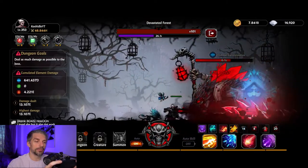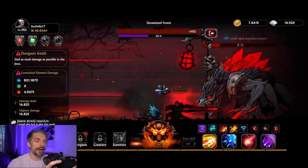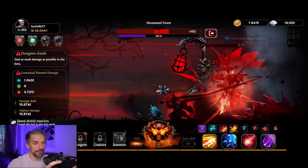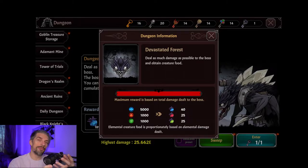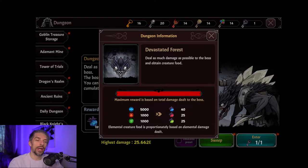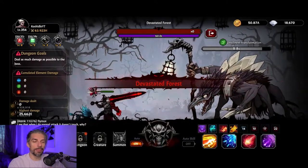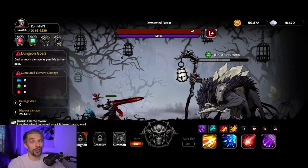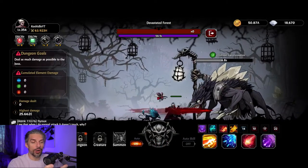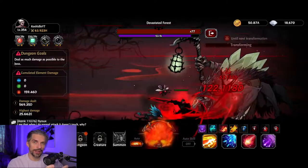After the fight you get free rewards. Elemental creature food is proportionally based on the elemental damage dealt — so if you want to feed inferno element creatures, you want to deal inferno damage in the dungeon. It's really complicated right now; you've got to equip the proper skills. But overall I like that it makes the game more complex with more builds available.